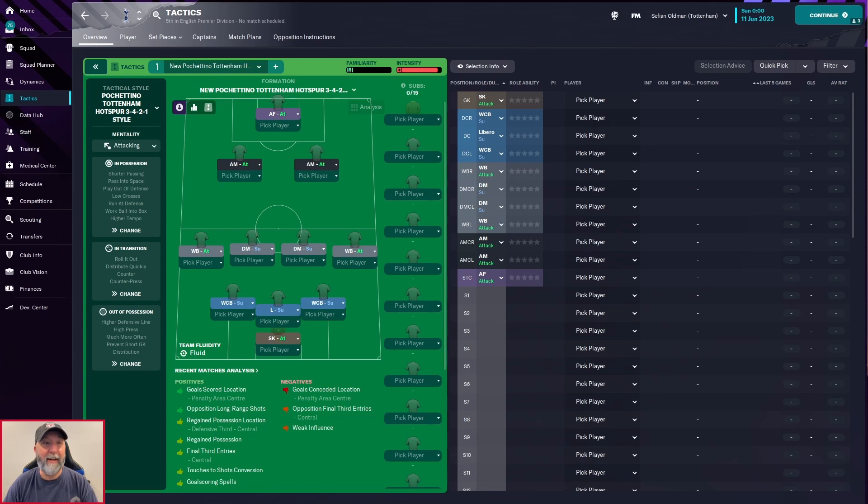Ladies and gents, welcome back to the channel — I am SefianFM. Today we take a look at a new Pochettino Tottenham Hotspur 3-4-2-1 tactic. There is some information on the Steam Workshop basically saying that this is a simulation of Pochettino's 3-4-2-1 formation during his time at Tottenham Hotspur. Of course he also liked to use the 4-2-3-1 system, but this is clearly the 3-4-2-1.